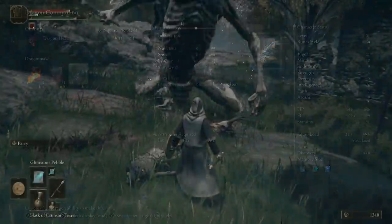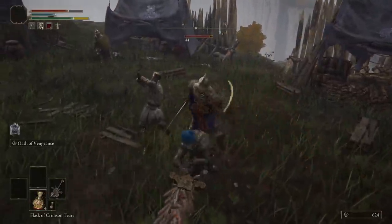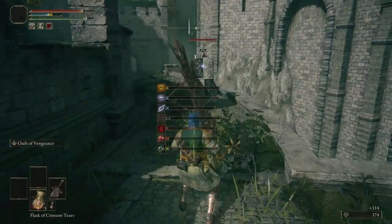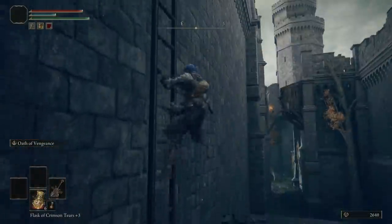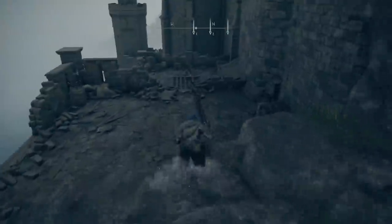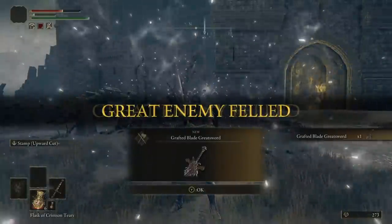For number five I'm being cheeky and giving you three in one: one for spell casters, one for strength builds loving huge swords, and one for thrusting dex builds. First up is the greatsword — you can get an insane one called the grafted blade greatsword very early on. It requires 40 strength to use one-handed but just 27 two-handed. The ash of war gives a buff increasing health, stamina, and poise. Head down to Castle Morne as before but drop down around the back, go up to the courtyard, run past the pumpkin head, follow around to a ladder, drop down on the right to find a grace, then head down to the beach boss area with jellyfish. Kill that boss and the reward is the sword.